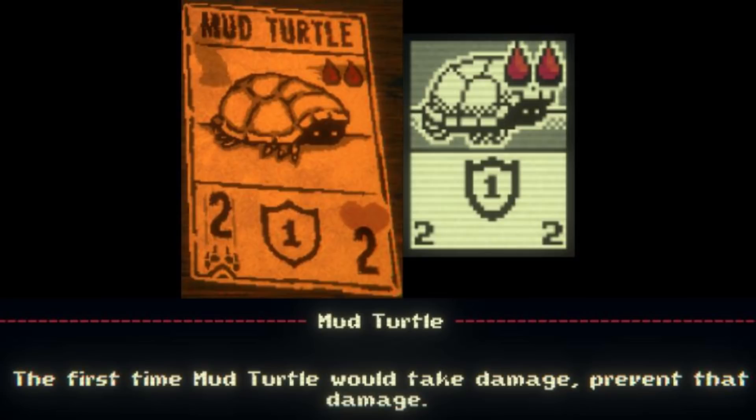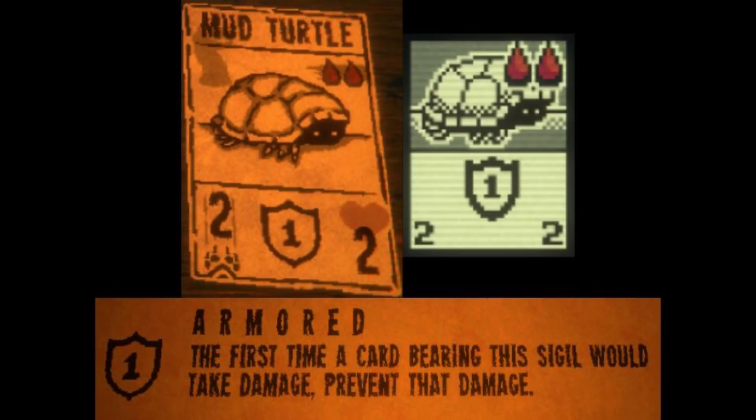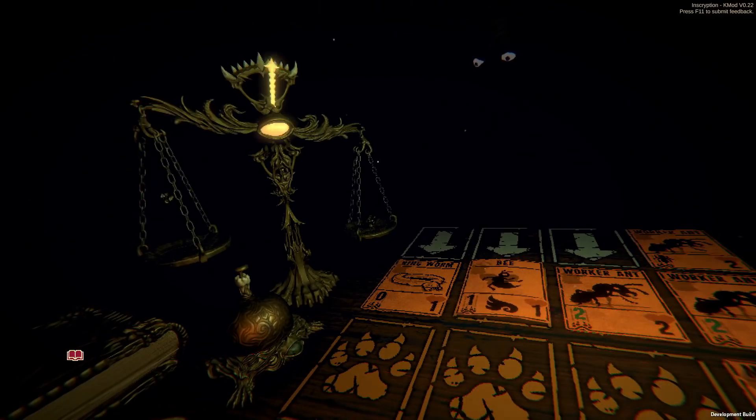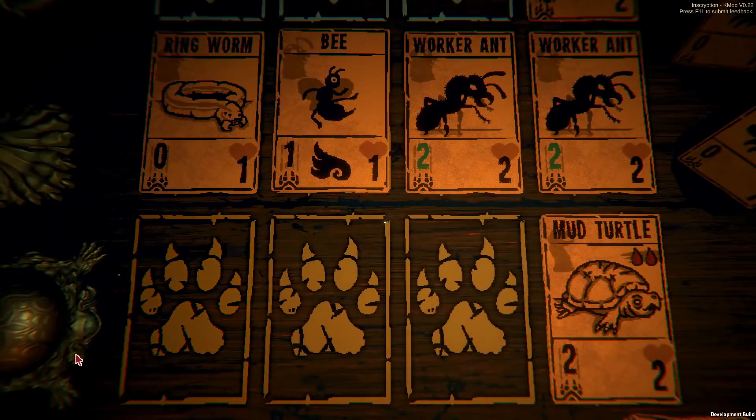Mud Turtle is a Reptile Kin card with a cost of 2 blood, 2 power, and 2 health, and it has a sigil that can be found in Acts 2 and 3 of the main game but is new to Leshy's Cabin. That sigil is Armored, and it protects anything with it from the first attack against it. When Mud Turtle is hit, the card changes to show him without his shell, as the sigil's ability is used up.